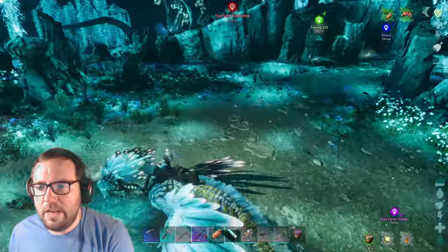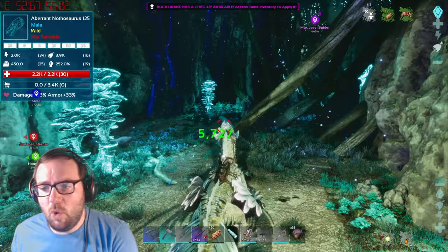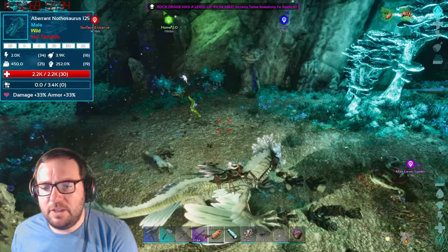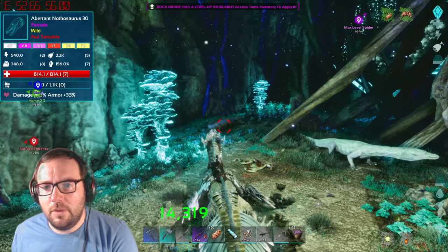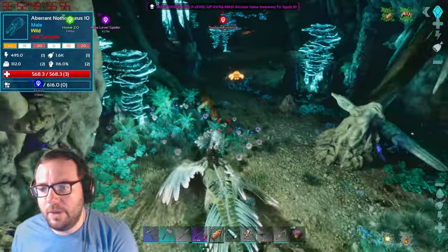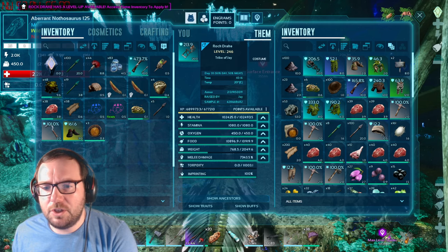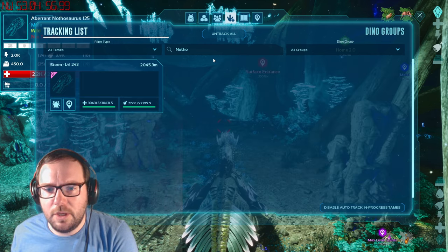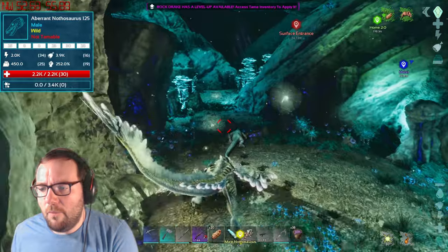If we find a better level male I'll tame it, but for now it's fine. There's a 125 male Nathasaurus here - I believe the one we have is female, let me check tames. Nathasaurus female - perfect. So I'm going to mark you down on the map just to know where you are. We'll get some power generators and then we should be good to tame him.